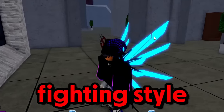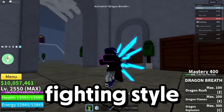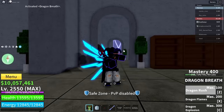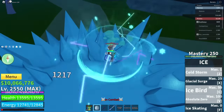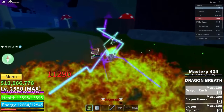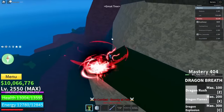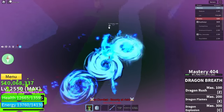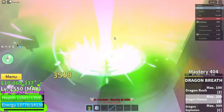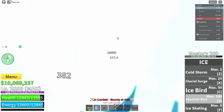We're going to be doing a pretty bad fighting style — Dragon Breath. I've never used this fighting style in PvP but let's try it. We got a Portal user right here. We have Dragon Breath, I don't know how this is gonna go but let's try our best. This is actually pretty nice — come here, you're not getting away!